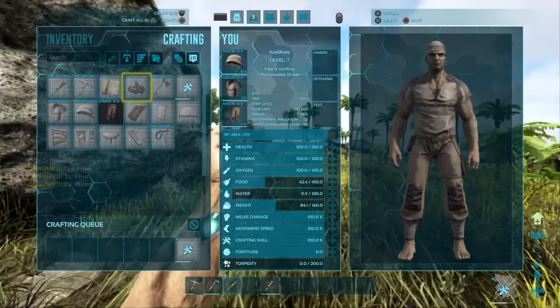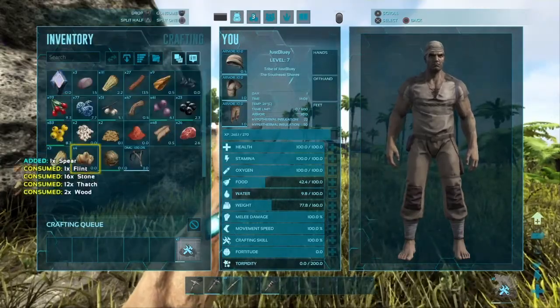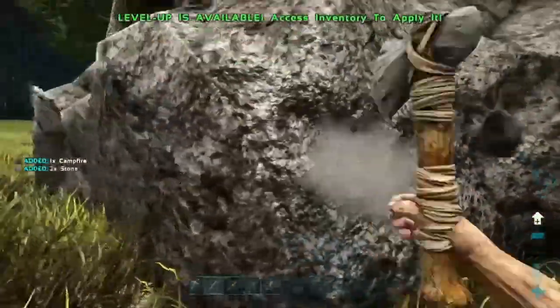I'm gonna use all the resources I have on me to craft stuff that I want real quick. Oh, there's two dilos — I'm gonna get two dilos!